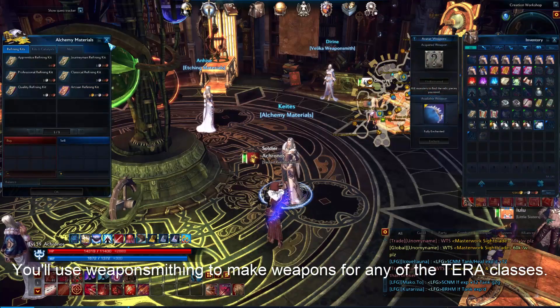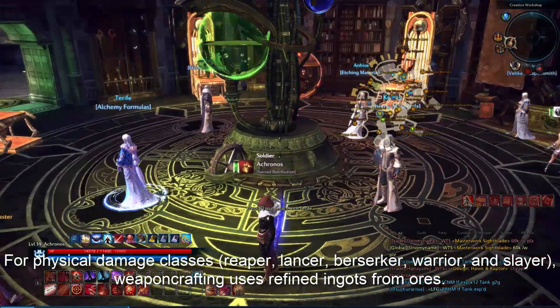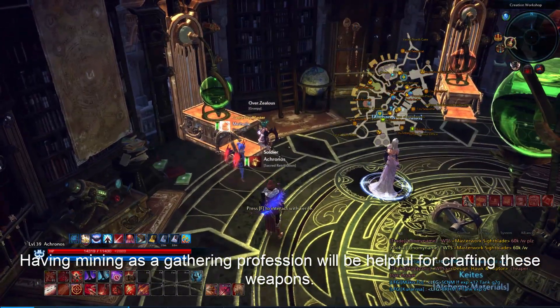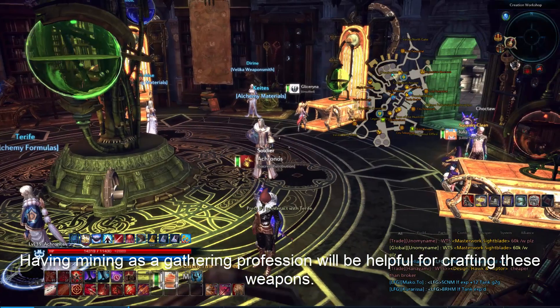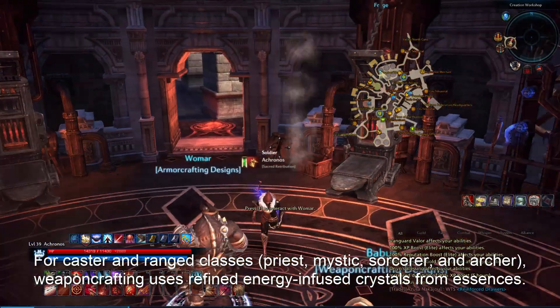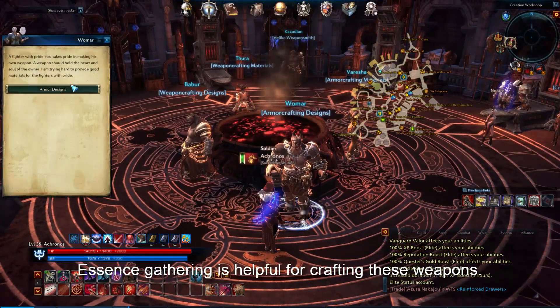You'll use weapon smithing to make weapons for any of the TERA classes. For physical damage classes, weapon crafting uses refined ingots from ores — having mining as a gathering profession will be helpful for crafting these weapons. For caster and ranged classes, weapon crafting uses refined energy-infused crystals from essences, so essence gathering is helpful for crafting these weapons.